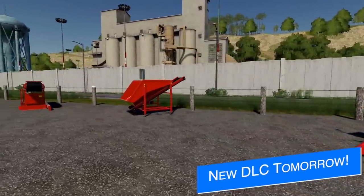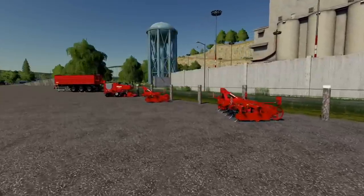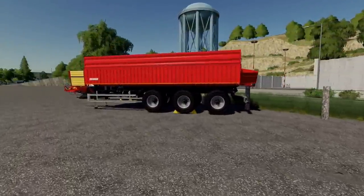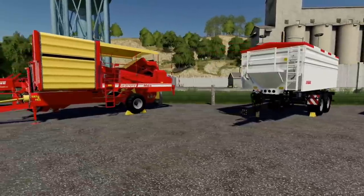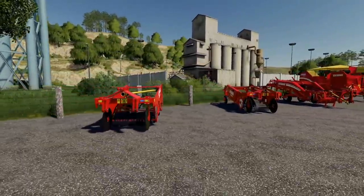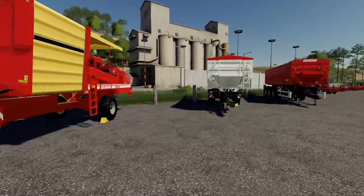Tomorrow, the new DLC for Farming Simulator 19 - the Grimy Equipment Pack - will be releasing. That is Tuesday, January 26th, 2021, for all platforms: PlayStation 4, Xbox One, PC, Mac, and Google Stadia. The DLC will be $4.99 USD and will be free for those of you that have purchased the season pass. If you play on PlayStation 5 or Xbox Series, it will be working just fine for you as well.